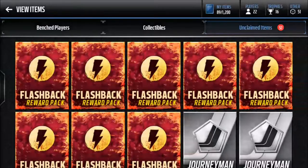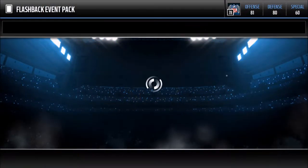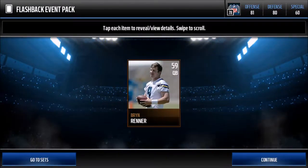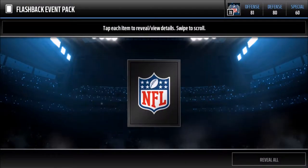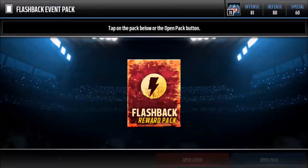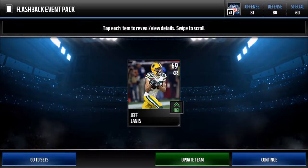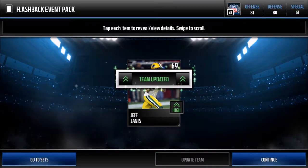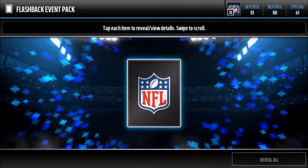100 coins there. Now we're up to the flash pack reward packs — Jonathan Bullard, nice! Another flash pack reward: Bryn Bremmer, honestly don't know who that is. Next flash pack: Christian Covington. Oh, look at that — Jeff Janis, 69-rated kick returner. Updated our team and that feels good. 48 packs to go.